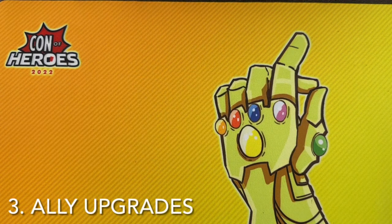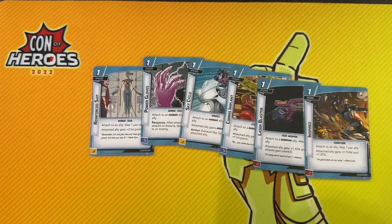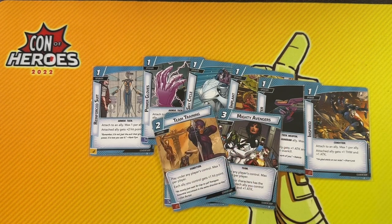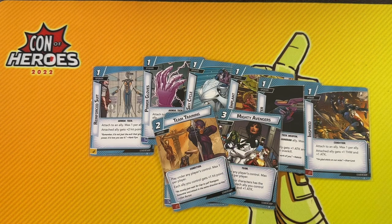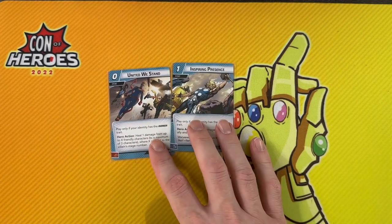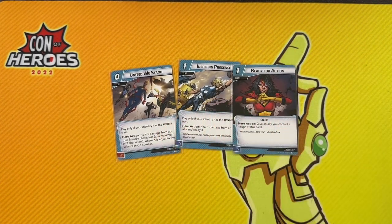Another thing blue likes to do is upgrade allies — things like the Reinforced Suit, Power Gloves, Sky Cycle, Comms Implant, Laser Blaster, Spire, and Danger Room Training can all make allies work even better than they already do. There are also global buffs like Mighty Avengers — if you're playing all Avengers, it gives all of your allies plus one plus one. Team Training gives them all plus one more hit point to keep them alive even longer. And Leadership also has ally healing and protection — United We Stand can heal allies, Inspiring Presence can heal and ready an ally, and Ready for Action can give an ally a tough status card. These are ways to get more use out of those allies.